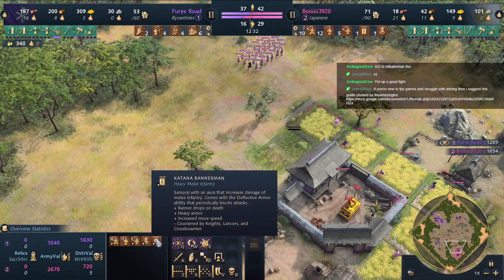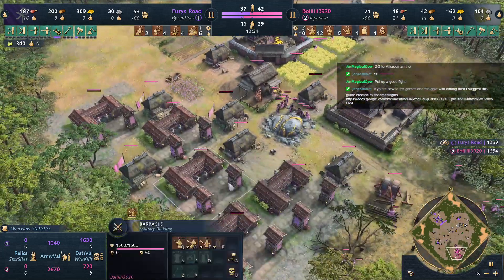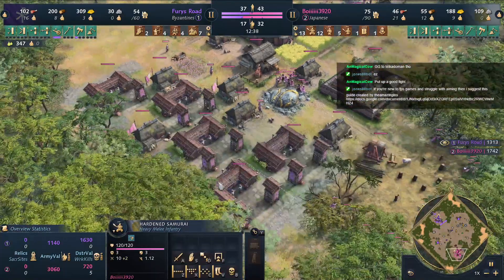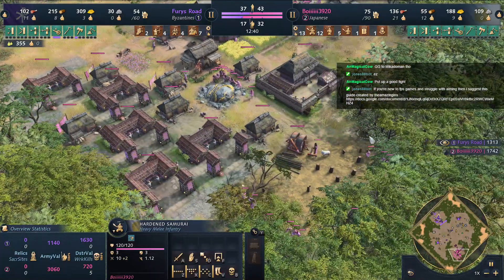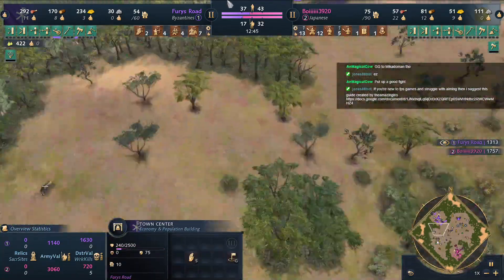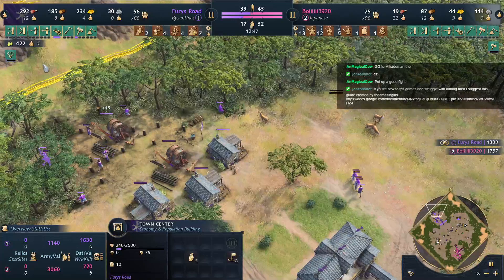This is a big army — we got the katana bannerman. We are getting a lot of barracks just to get samurai and Onna-Bugeisha. And triple TC — there we go, triple TC for the Byzantines.